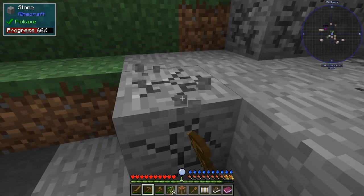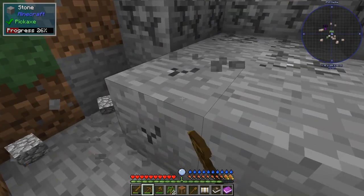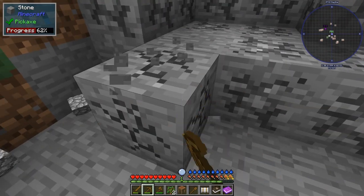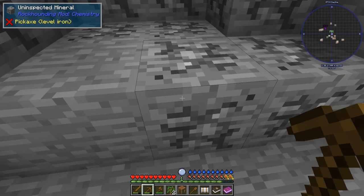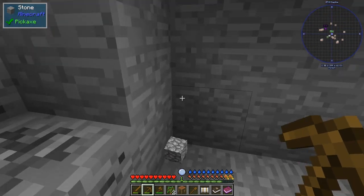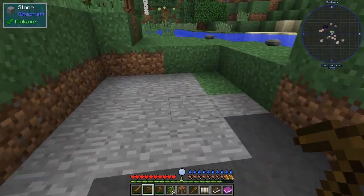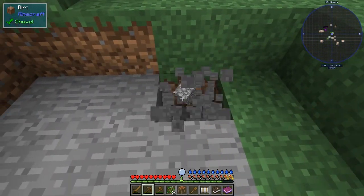Now this wall behind us is something I've added in as well — I've added in another mod. It's only really to see what it does. So this Rock Hounding mod is a chemistry mod. I don't want it for the time being, so we'll leave it. I'm not sure whether to take it out or not from the pack, because it's not one of Danny's original mods.